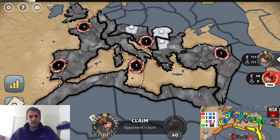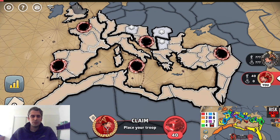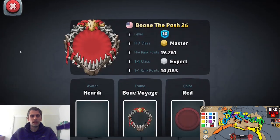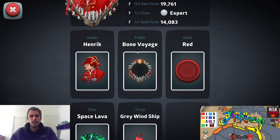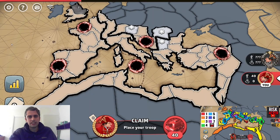Welcome to the Game of Risk, everyone. I'm your host, Olive XC, a top player at this game. Today we are doing round four of the Risk World Championship 1v1 tournament. We are going up against Boon the Posh, a master ranked player, and we are currently ranked nine. We really need a win right here, so let's jump into it.